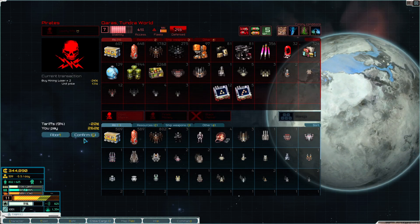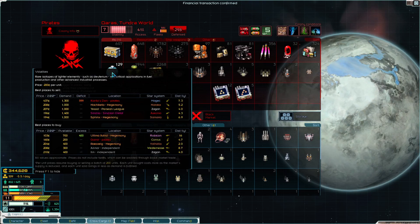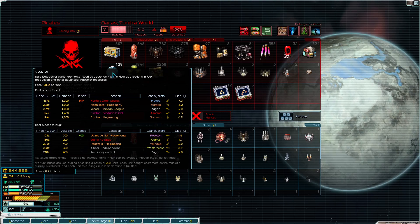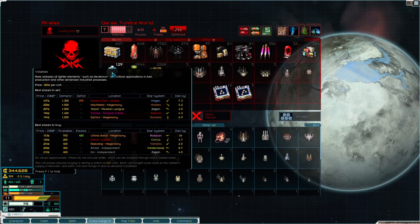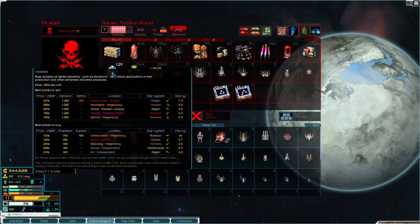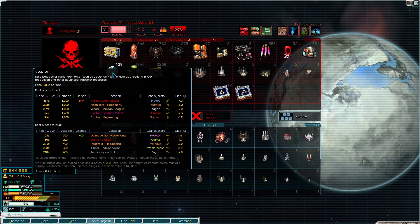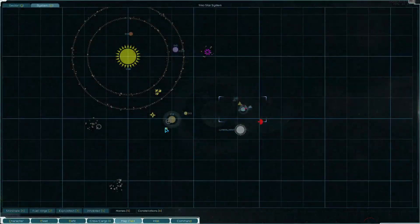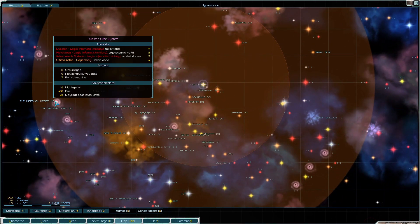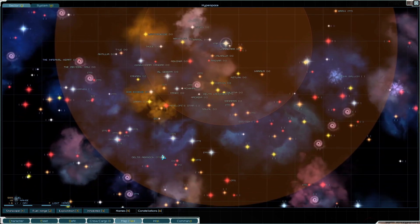Buying some cheap point defense options. The Hegemony took over Ultima Astrid in Rubicon - that used to be under the Legio Infernalis. We could buy these for 100 and sell for 400, but it's really far away. I think I'm just going to head home.